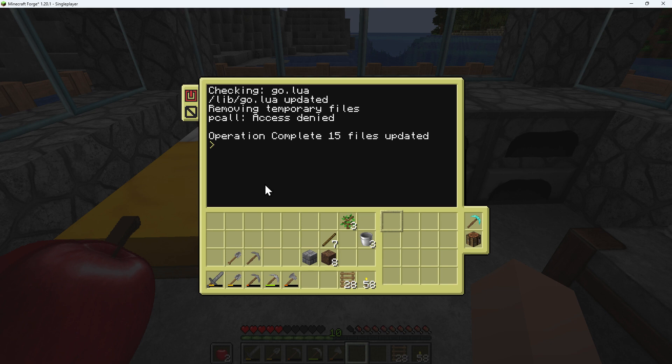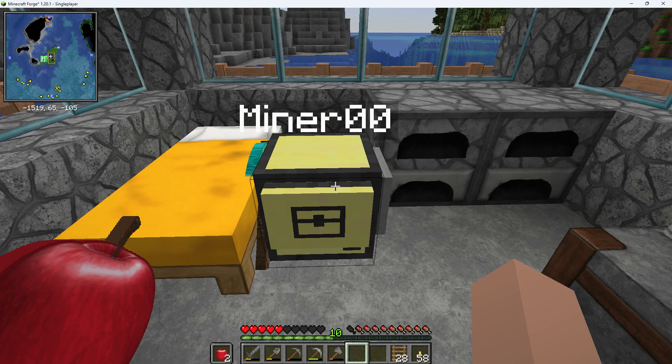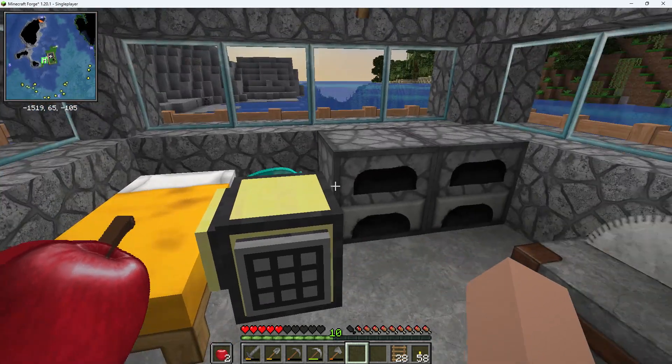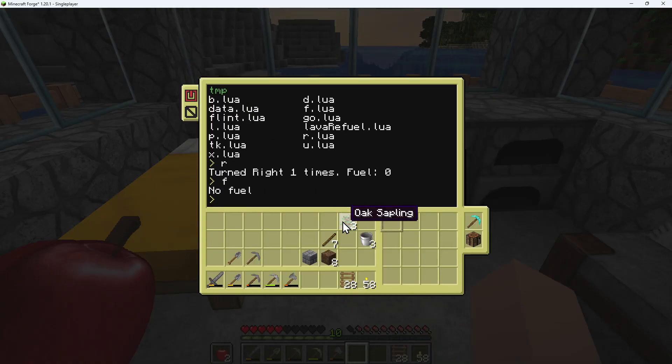So we've got all the files downloaded. If I type 'ls' it will list them. The ones with a single letter like b, d, f, r, l and so on are back, down, forward, right, left, up. P is for place and x is for excavate — in other words, dig. So you can use these commands directly to do things. For example, if I press R and Enter, it's now turned one direction right. It will not go forward because we have no fuel. So if I press F, it just says no fuel. So that's our next stage.